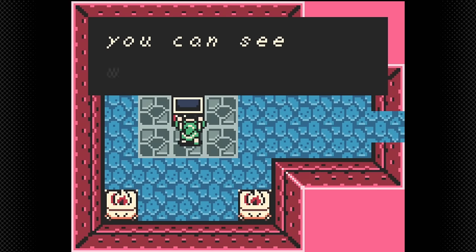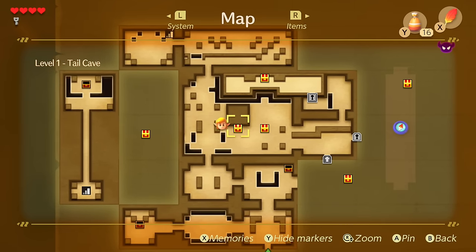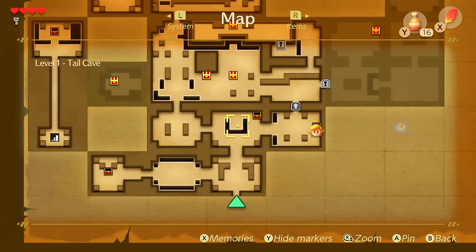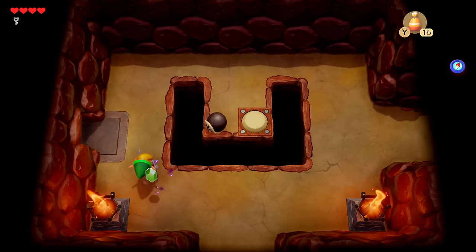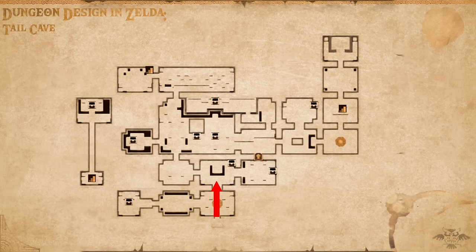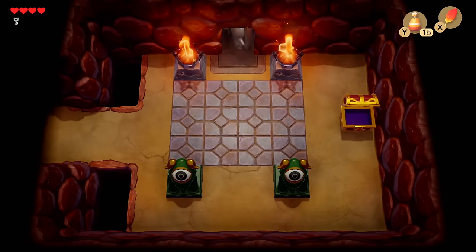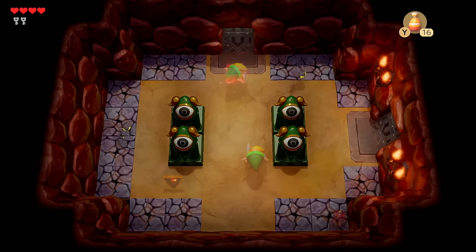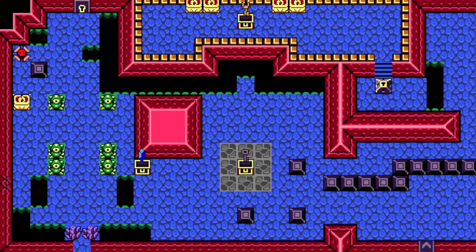This was also the first Zelda game where the compass marks the locations of treasure chests on the map — a series staple going forward. Prior games only had it reveal the boss location. Taking the northern route offers a second split in the road, but either direction will take us to the dungeon's large central room. The right path has the dungeon map as well as a one-way door that drops us into the central room, while the left path has a room with keys but access isn't one-directional, so you can use this route to backtrack.